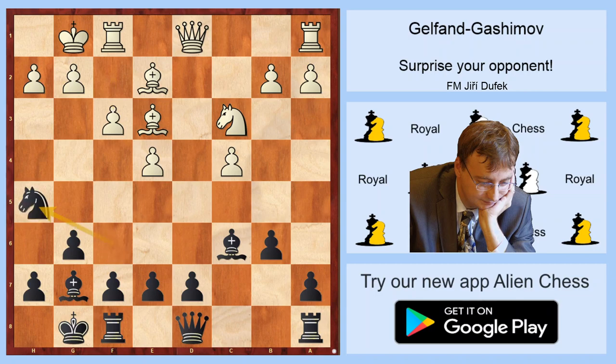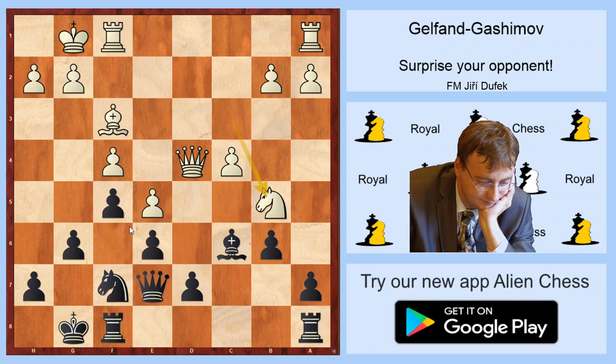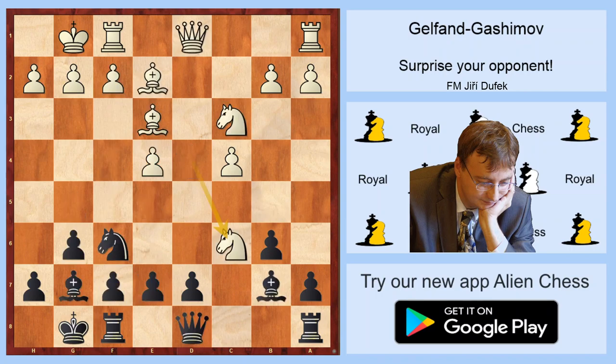For example, Imanishevich played Nh5, and after Qd2, f5, exf, gxf with an interesting position — but things are not so simple. Jobava played Nd6 to support f5. After Bd4, took on d4, played f5, and after e5, Nf7, f4, e6, Bf3, Qe7, Nb5, g5 — he got plenty of counterplay on the kingside. I think Nd6 is probably the best move, but f3 is the most played move.